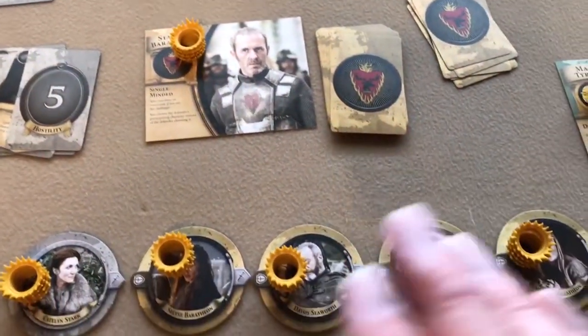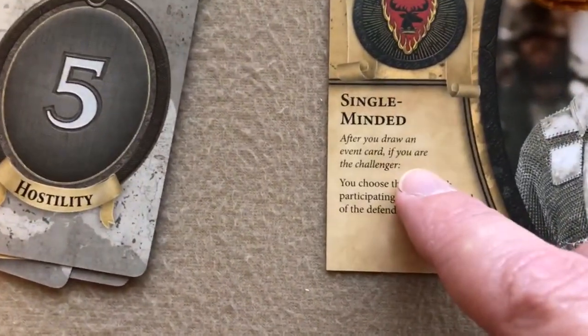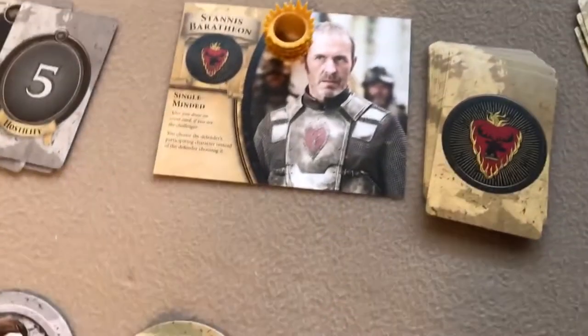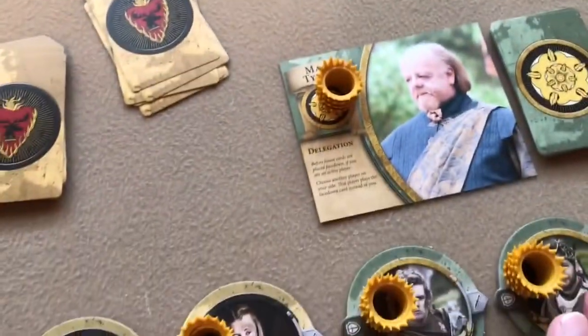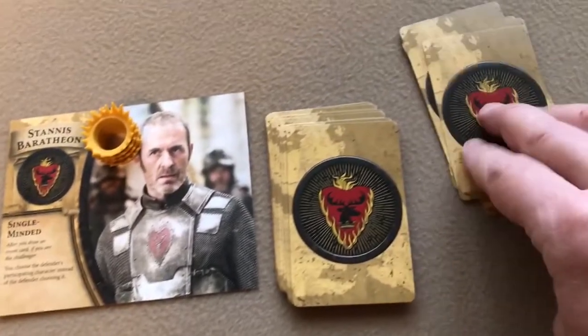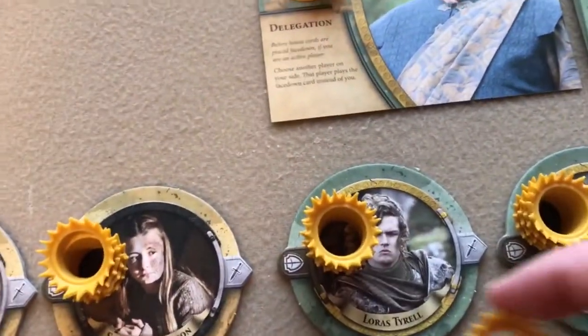Now let me go through a round to show how support works. We reset the board and move on to House Baratheon's turn. His leader power is: after you draw an event card, if you are the challenger, you choose the defender's participating character. That's quite good. He's going to challenge House Tyrell. Each active player draws a card and distributes one power — Baratheon puts his on Davos, and Tyrell puts his on Loras.